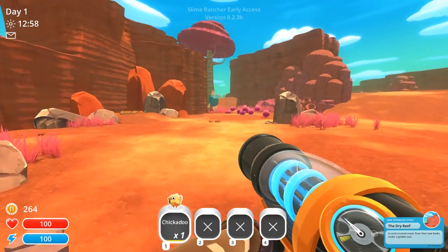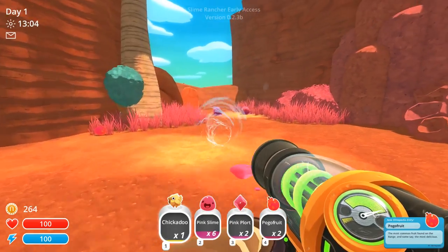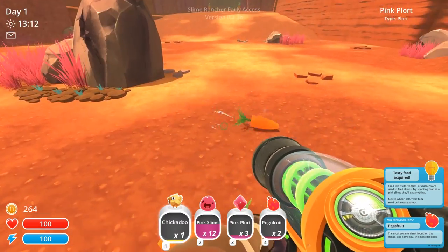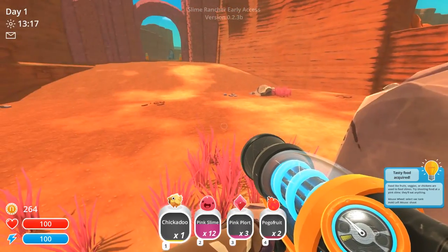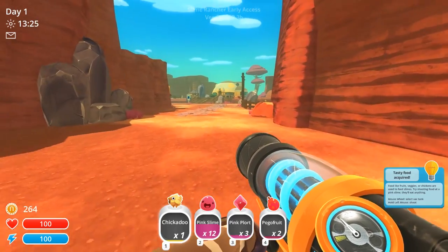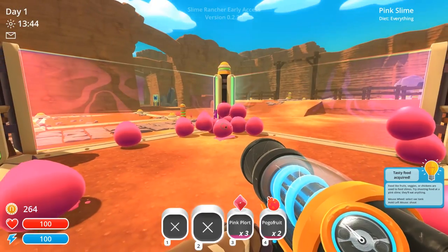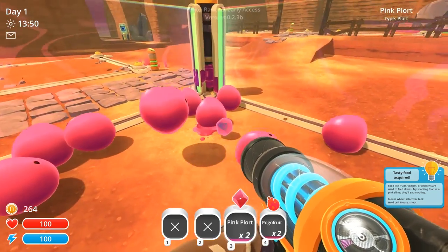Let's go into the brave outdoors and see if we can find ourselves some wild slimes. Look at these dudes — loads of pink slimes here. Man, these things love pooing. I can't pick up a carrot because my inventory is full. Let's go and drop off these slimes. I've got three pink plots. Food like fruits or veggies or chickens are used to feed slimes. Try shooting food at a pink slime — they'll eat anything.